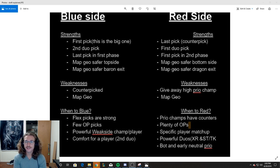Akali is a big example here: in summer 2019, she doesn't have a lot of counterpicks that are actually meta. So you give away the Akali and that hurts real bad. Maybe they even flex the Akali — though you don't flex the Akali too much anymore. Map geography, as we talked about before, can also be a weakness on red side.